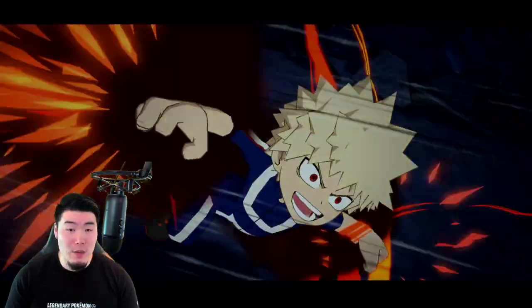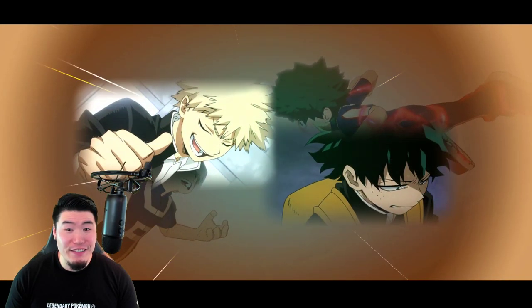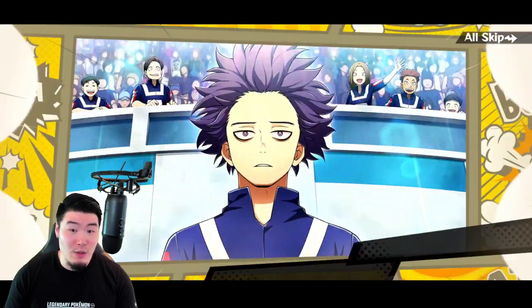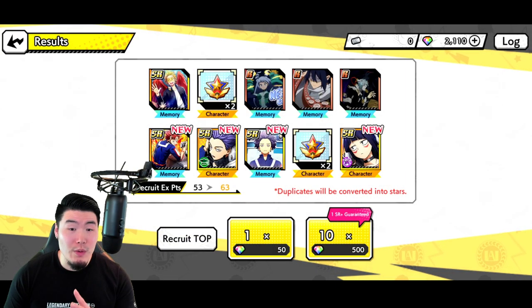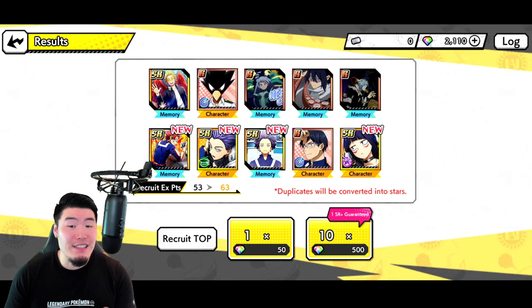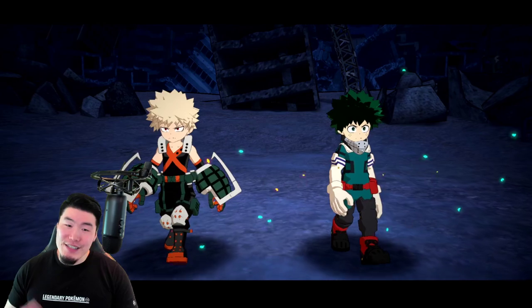I still haven't gotten a single animation with them in their hero costumes, so I think maybe that is a better animation — possibly. Another kind of rough-looking one. Come on, Ejiro. A couple of SRs. Actually, he's new. Star of General Studies — I think she might be new too. We got two new SR characters and three SR memories. That's not bad — getting a lot of SRs. So it's not even that bad, obviously I just... okay.